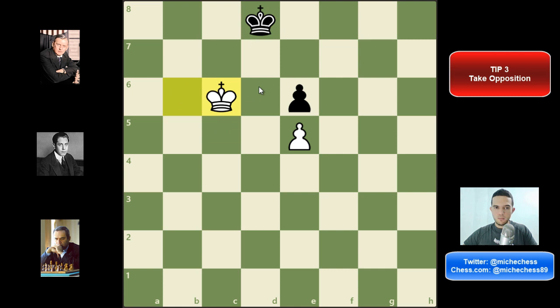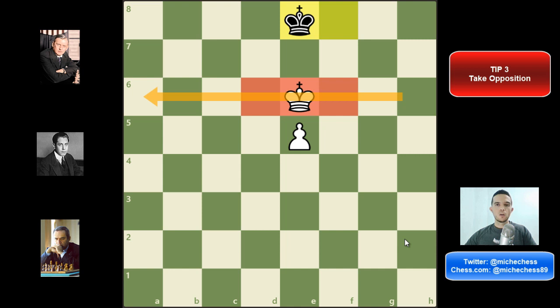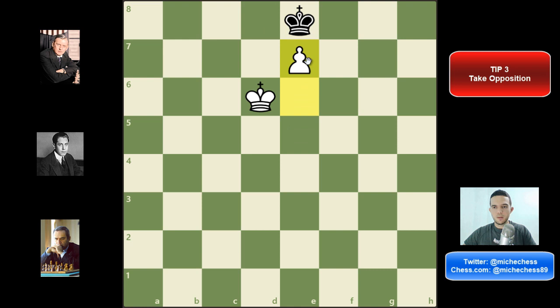King d8, king c6. King e7 — opposition again. King e8, we make progress. King f7 — opposition. And finally we are taking the pawn on e6. Black takes opposition now but it's too late because our king is already on the sixth rank — and this is a rule principle for the endgame: if your king goes to the sixth rank before the pawn, you are going to be able to win even without opposition. The game can continue: king d6, king d8, e6, e7 and we are winning.